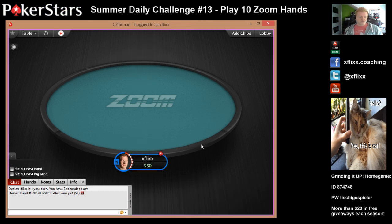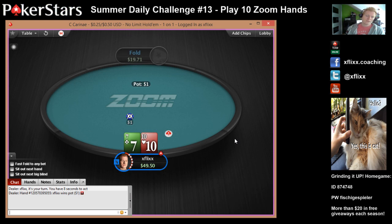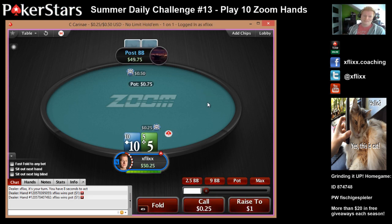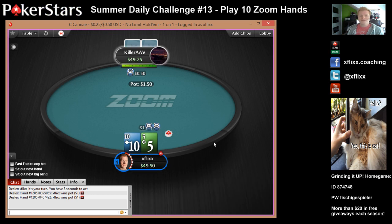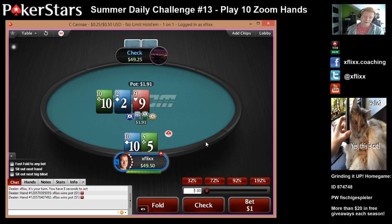I'm going to fold the 4-7 off. It's just me folding here pretty much all the time. 10-7 off — get a fold, that's pretty easy. Easy peasy challenge here. 10-5 off, why not? Just open the button — I got a 10 and a 5, they can both make straights, and top pair.